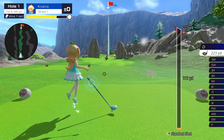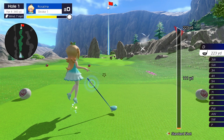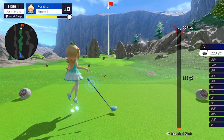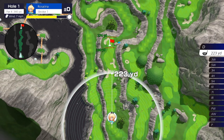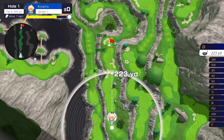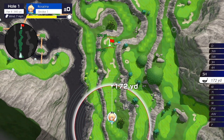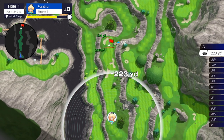The first thing you want to look at is planning your shot. To do this, you're going to hit X on the Nintendo Switch controller. X brings up this overview. That white triangle is showing where your ball is going to land if you hit a full shot. You can change clubs from this view using up and down on the left stick. If I hit the driver here, it's going to fly 223 yards.